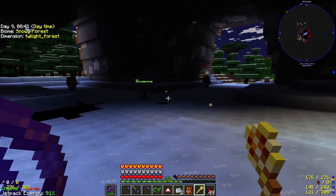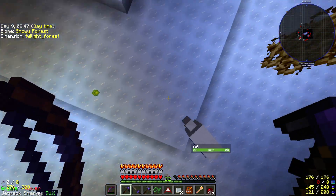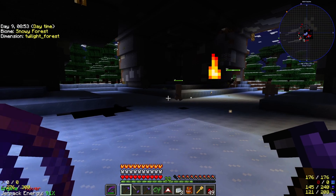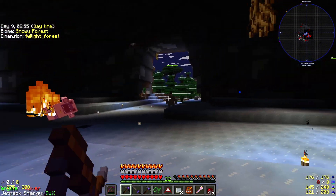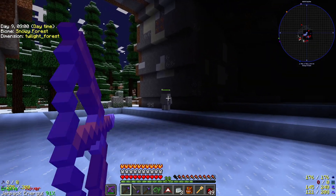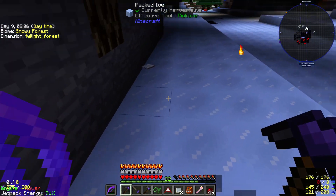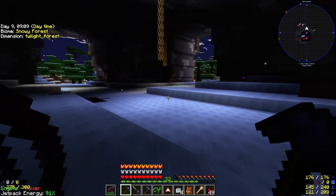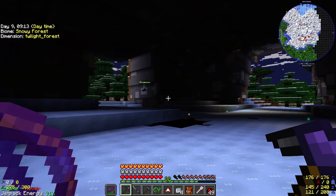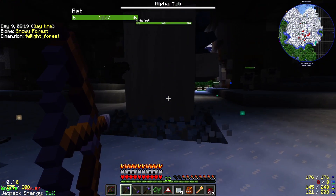Right there is the spawner for the Yeti. Oh, I'm getting picked up! That scared me a little bit — I don't know if you guys saw my mouse twitch, but definitely scared me for no reason whatsoever. So we are just going to pick up some of this Alpha Yeti fur. Some more Alpha Yetis — I'm just going to spawn this guy in here, and there he is.